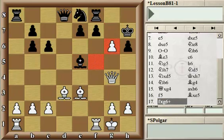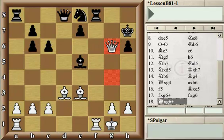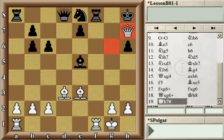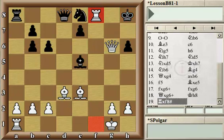White continued by capturing on g6 with a check. It's not hard to understand why Black cannot capture back on g6 — on one hand it would open up the f-file and lose the rook on f8, and on the other hand, even more importantly, after fxg6 White would be ready to checkmate in just two moves. After the simple Queen takes pawn on g6, and after King h8, White would have a pleasant choice of two different checkmates: one with the Bishop and Queen on h7, or alternatively just Rook takes Rook — again a checkmate.